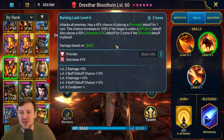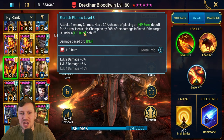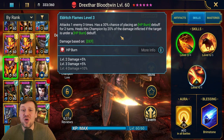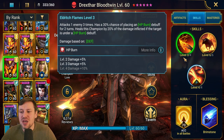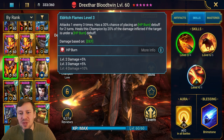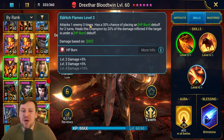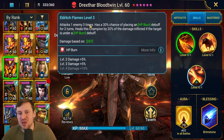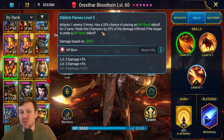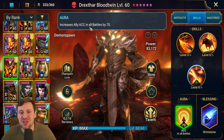His A1 attacks one enemy three times and has a 30% chance of placing HP Burn for two turns. It heals this champion by 20% of the damage inflicted if the target is under HP Burn - and they probably will be. I would put books in the passive and the A2 and try to skip the A1. Having a triple hit also means he can be used in Fire Knight, probably only up to stage 20 - for stage 25 or Hard mode you'll have better champions, but he's usable for Normal level 20.